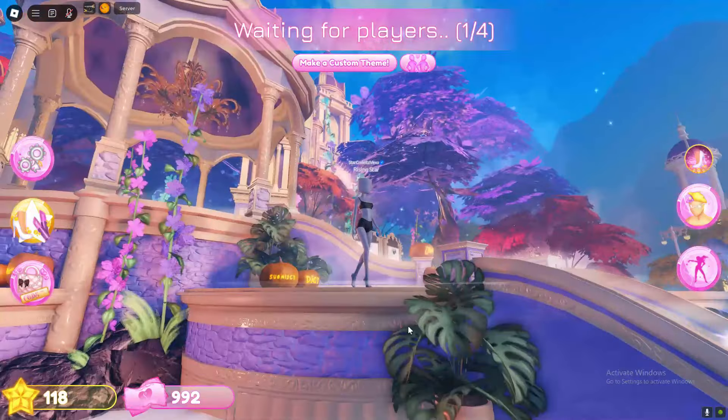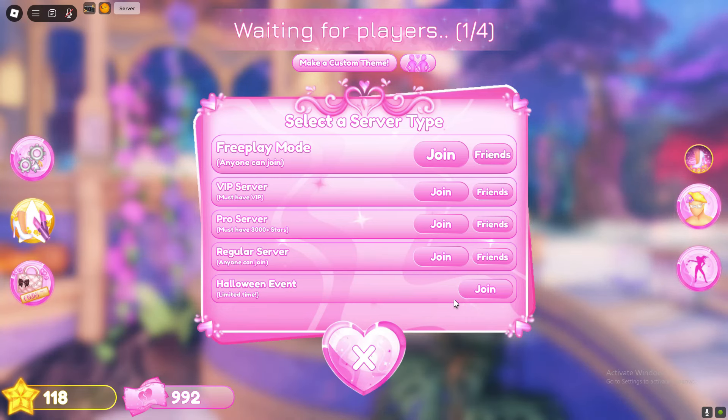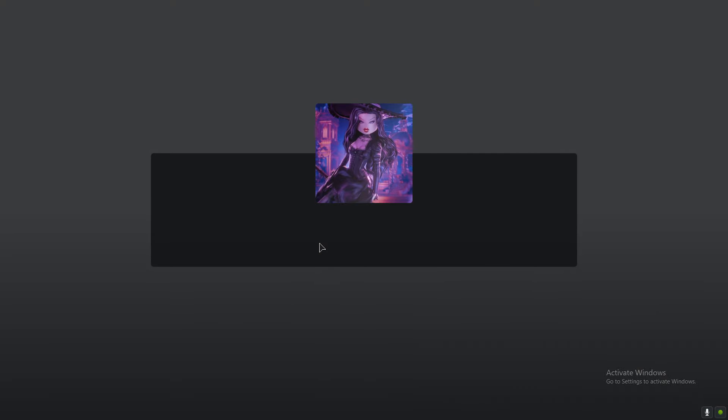Make sure you tell your friend to join the server first — tell your friend to go to the Halloween event. As soon as your friend is in the Halloween event lobby, you then want to go ahead and click join, then click yes, and then you will get teleported.